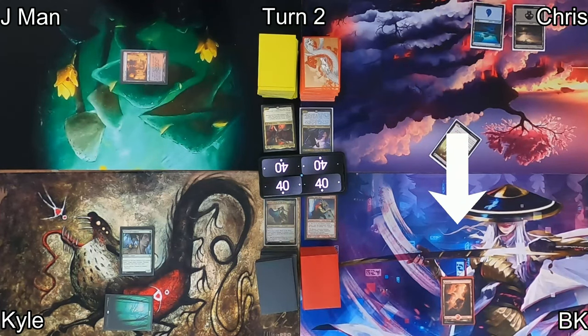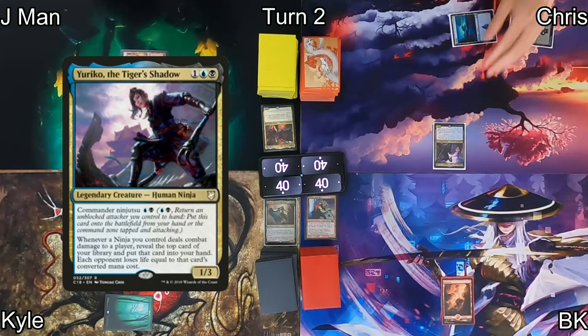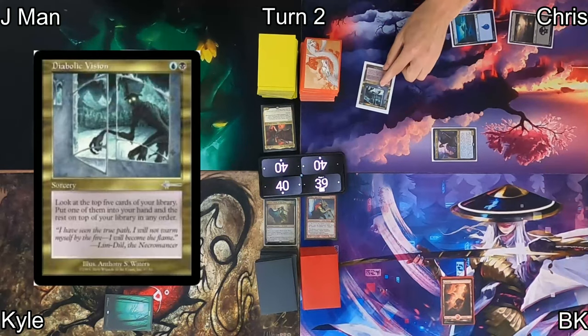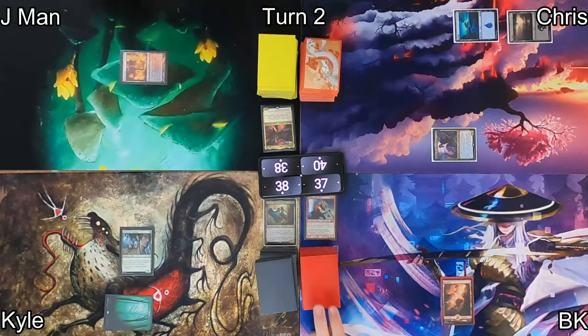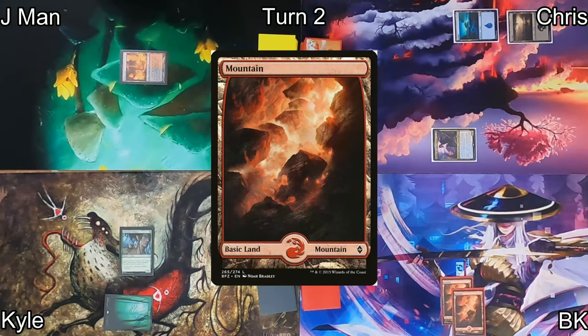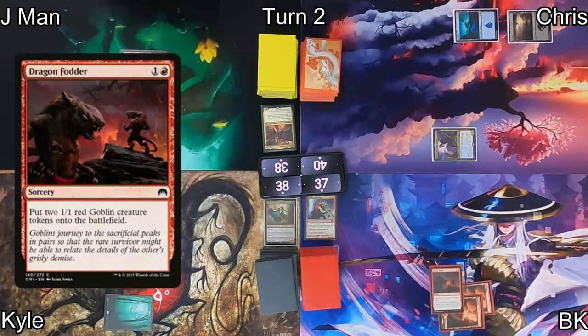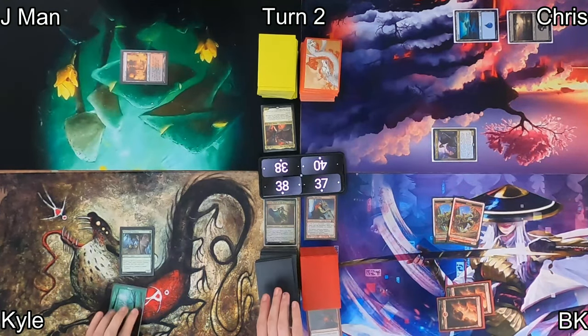Chris goes to combat attacking me for one. Before damage is dealt, he ninjutsu's out Yuriko the Tiger's Shadow, dealing me one point of commander damage and revealing the top card of his library — Diabolic Vision — so each opponent loses two life. He passes. I play a mountain and cast Dragon Fodder, giving me two 1/1 goblin tokens, then pass.